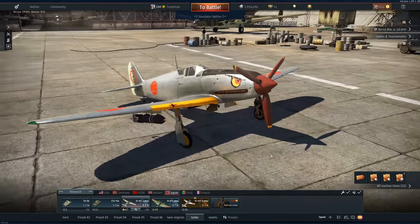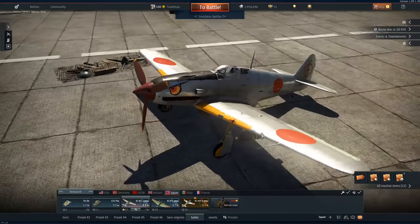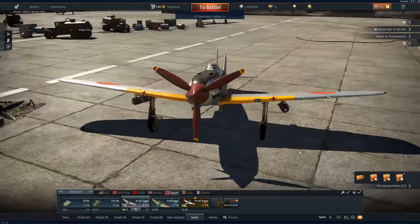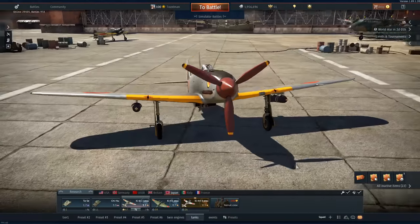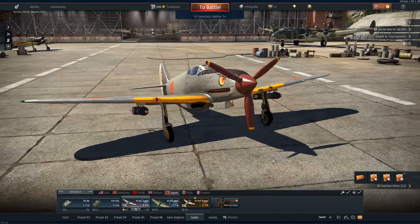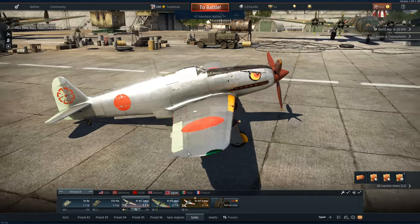As I said, prop pitch is a bit weird in this game because they've combined RPM control and prop pitch into one control, so it's difficult to work out how it works properly. But that's what I do. Don't forget — supercharger control is a must if you're flying at altitude because you'll lose power otherwise.